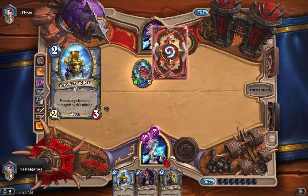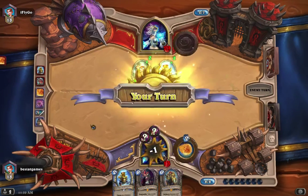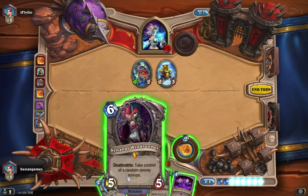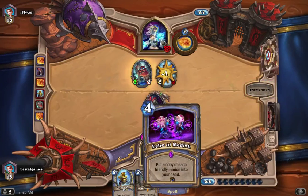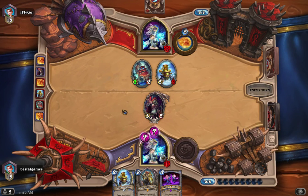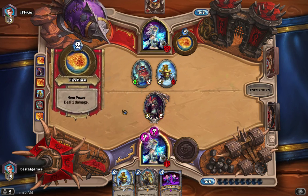Besides Duplicate, there is a way to copy my good old friend Reno Jackson, and that is with Echo of Medivh. On ten mana, play Reno Jackson, then Echo of Medivh. You're only copying one card most of the time, but it's one good-ass card.